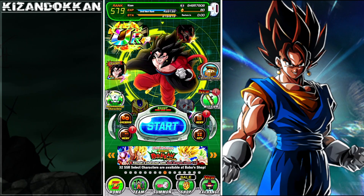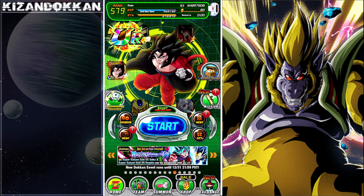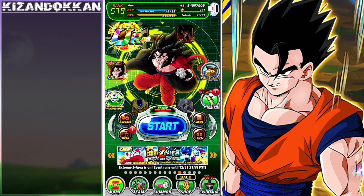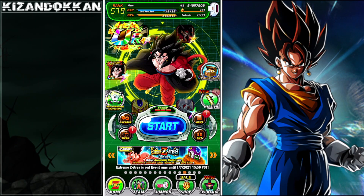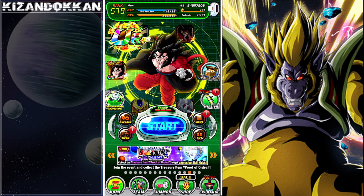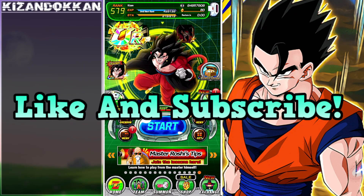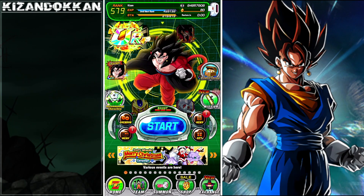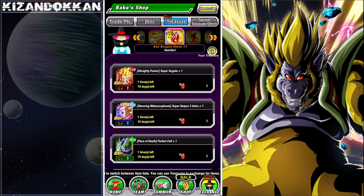This is Kizan, aka free to play when there's no sales, and I'm back with another Dokkan video. In my last Dokkan video talking about the blue dragon stone and the best way to spend it, a lot of people liked that, so it's time to do the same but with the free-to-play variant: the red dragon stone. I'll be going over the best options, whether you're going for dupes, free to play, or have loads of units. Let's go to the exchange, treasure, and look at the God Dragon Stone 11.